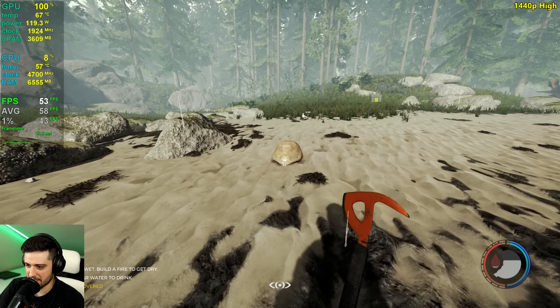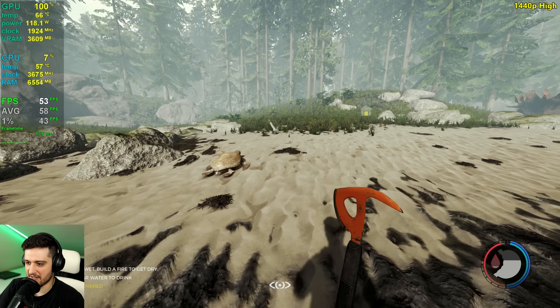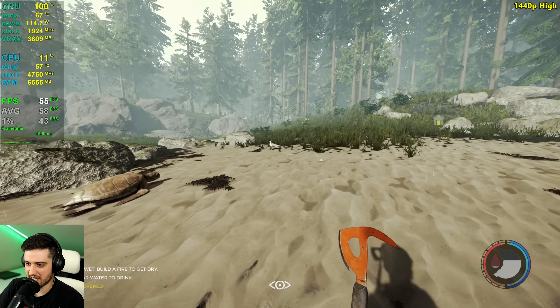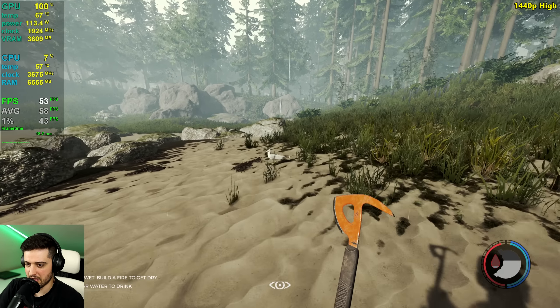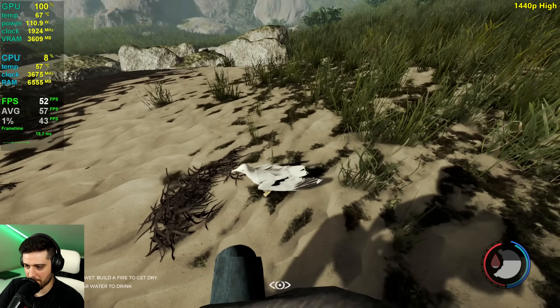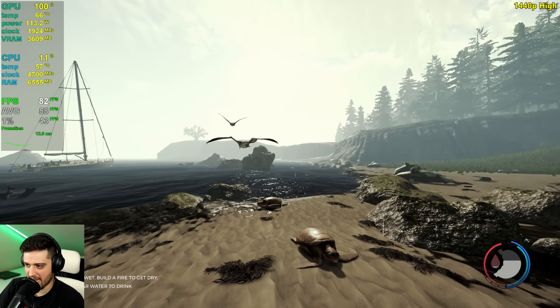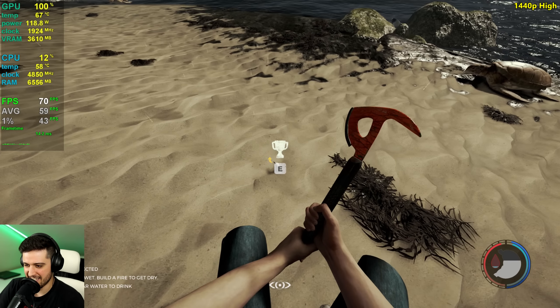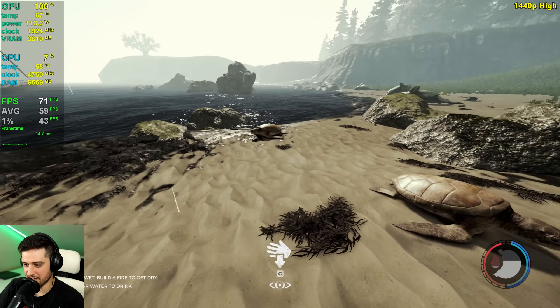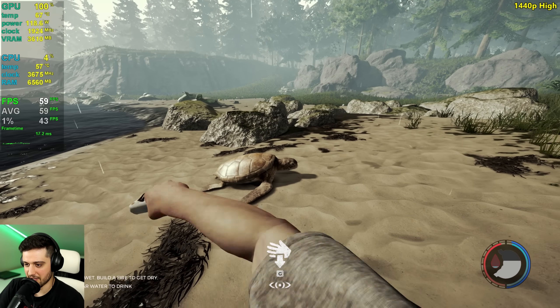I don't want to kill a turtle. Oh, there's another one. This is bad. I don't like seagulls, though. Could I just throw the rock at the seagull? That would be great. Come on. Thank you so much. And we got the head of the seagull. We can actually throw it around — well, we can just drop it.